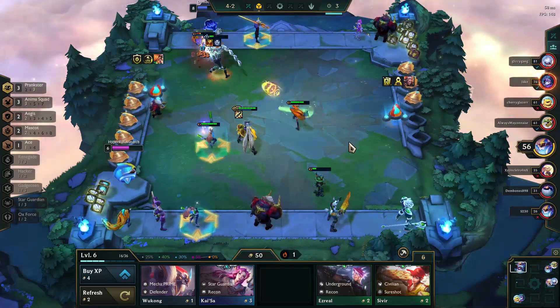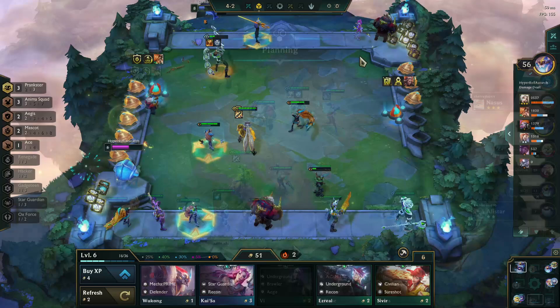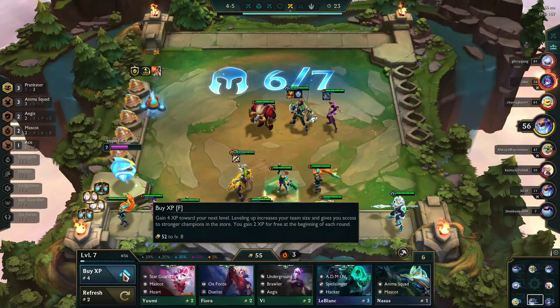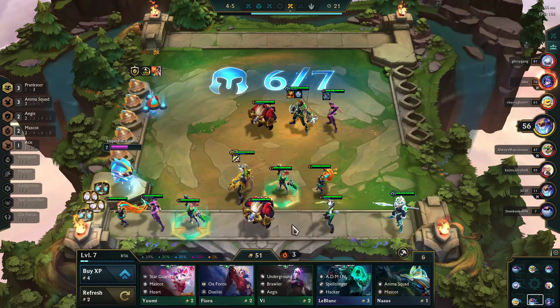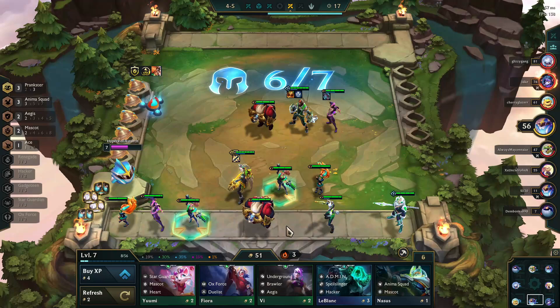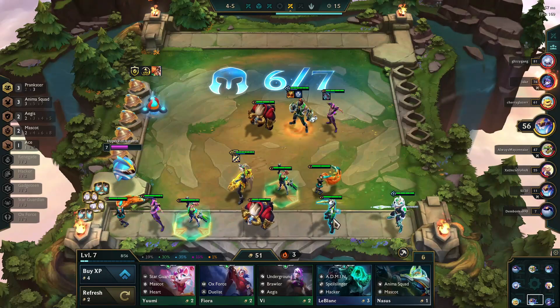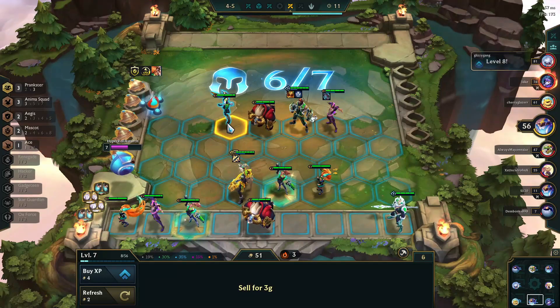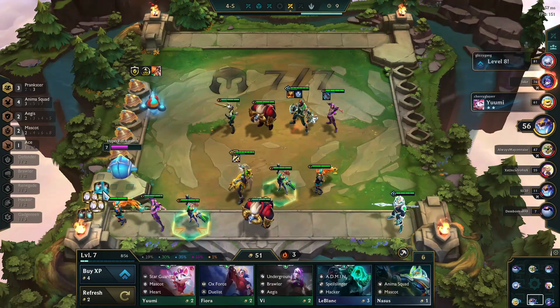With a gold three-star Jinx, a Misfortune on the team, and the three Pranksters — remember they get stunned when they kill the target dummy — this build really starts to take shape. You can see Misfortune executing and Jinx just ruling the damage charts. The next thing is to just keep leveling, with your goal being to get to eight so you can then roll down and look for more champions like Misfortune and Echo to finish out the build.